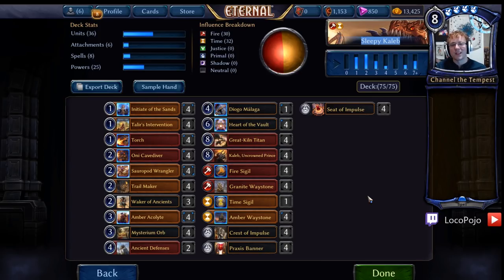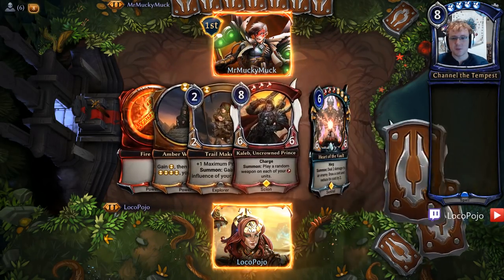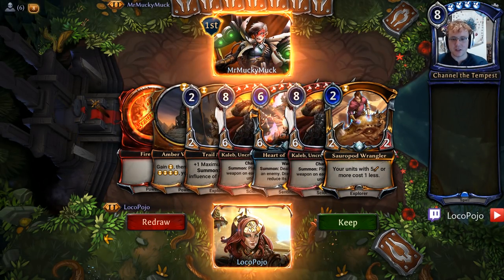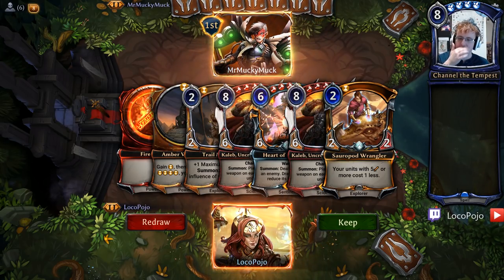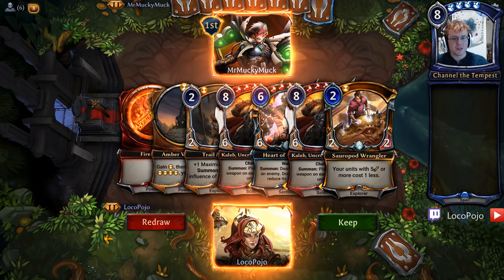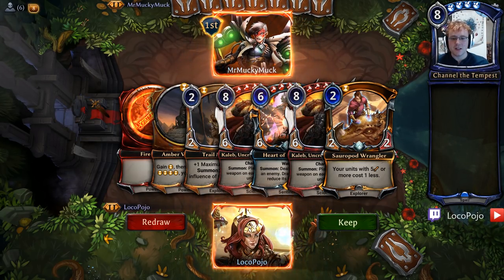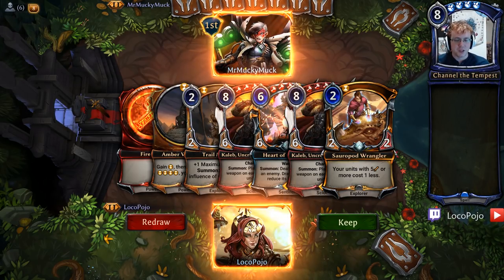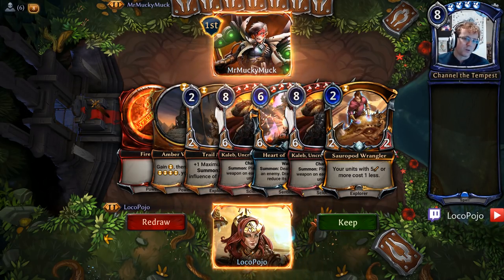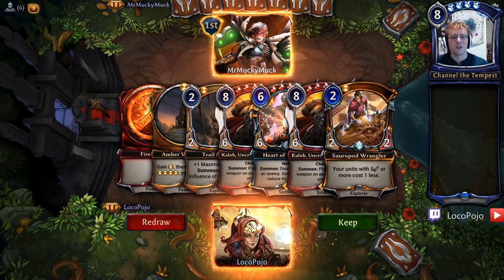All right, let's get this whole show on the road. Let's play a couple of games and I'll show you how it works. Here we are in round one against Mr. Mucky Muck. I have a Trailmaker, a Sauropod Wrangler, an Amber Wasteland, and a Fire Sigil. I don't love two power hands in this deck too much. It does have two Explorers, which tempts me, but I'm not seeing any seats or banners, which means the influence is going to be a little rough. So even though I get to Heart of the Vault early, I'm not going to get an amazing curve. We'll redraw.